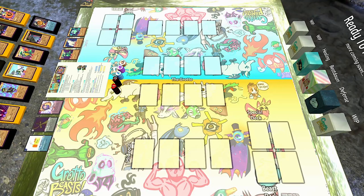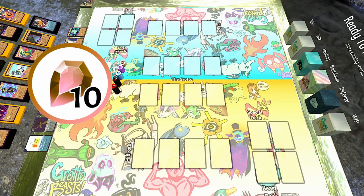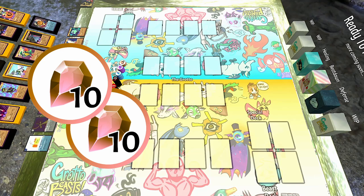In Grotto Beasts, you and another player duel for control of the grotto and the magical crystals contained within it. To win a game of Grotto Beasts, you're gonna want to collect a number of crystals. For your first game, you can play to 10 crystals just to get a hang of the game. Once you're comfortable with that, you can play to 20 crystals for a more competitive game. You're mainly going to earn crystals by fighting and destroying your opponent's Grotto Beasts.